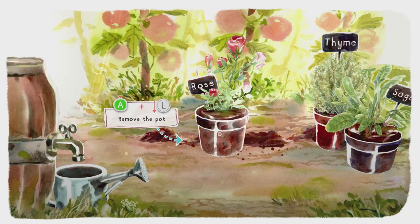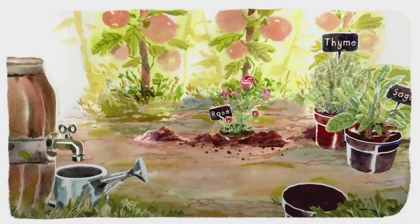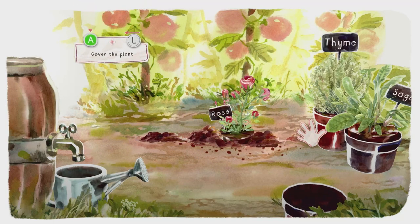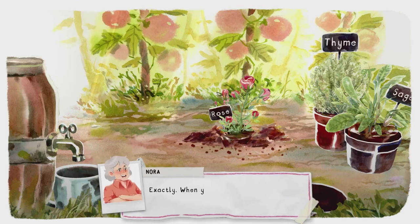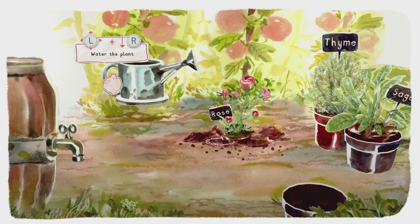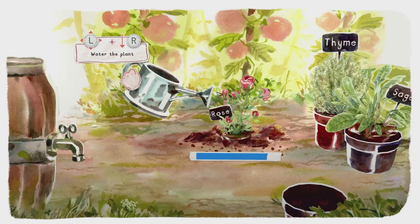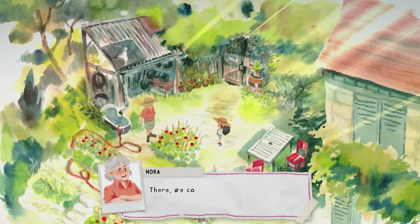Hold A and move down on the left stick to remove the plant pot, press A to put it into the hole, then move the soil back towards the plant. Interact with the tap on the left to get some water and then interact with the watering can. Tip the water onto the rose bush and you'll get the rose sticker.